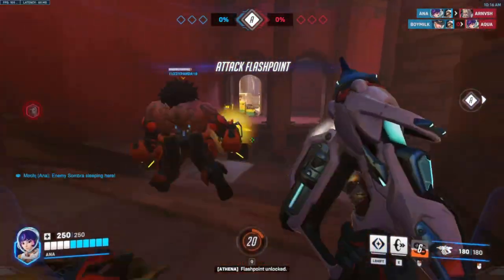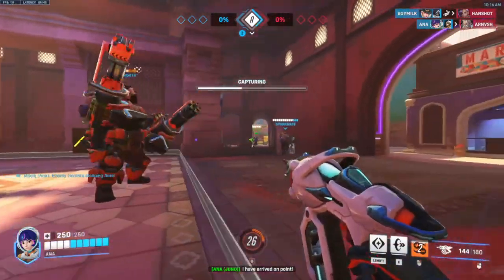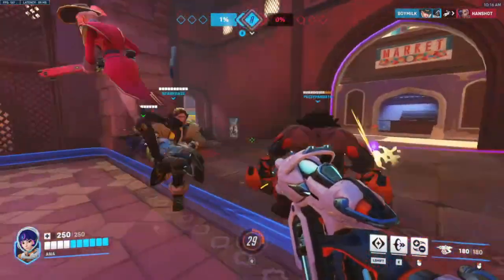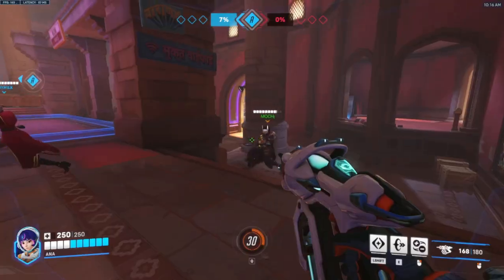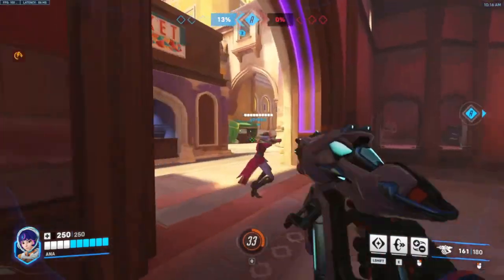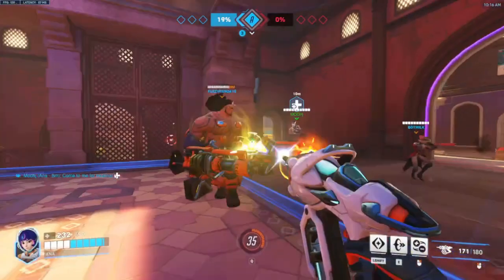Going through her abilities first, between her double jump, hover, glide boost, and the left shift, I think her movement is so much fun. Then you add her E — the hyper ring — on top of that, and you get a fast AND fun character.